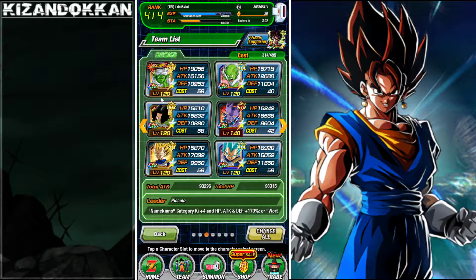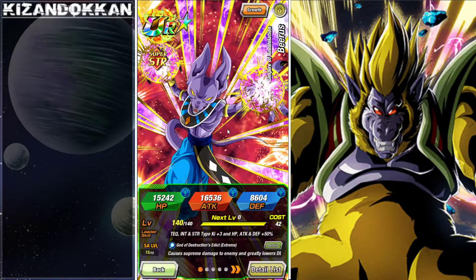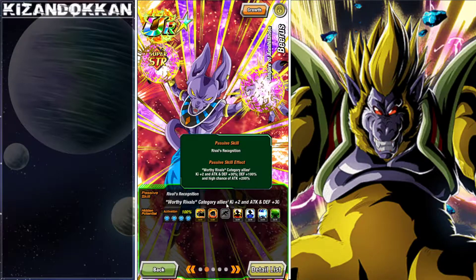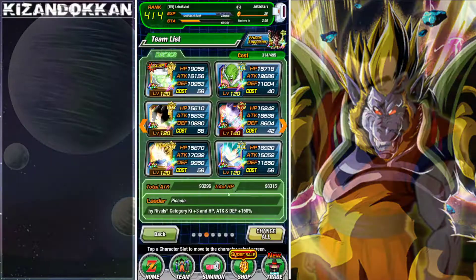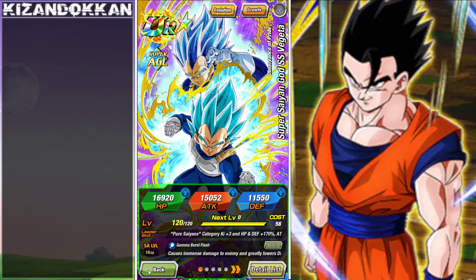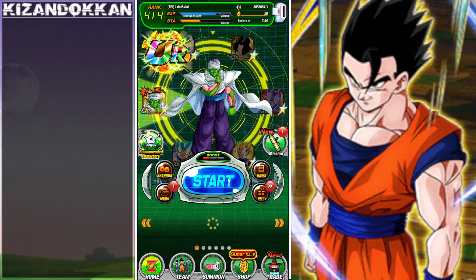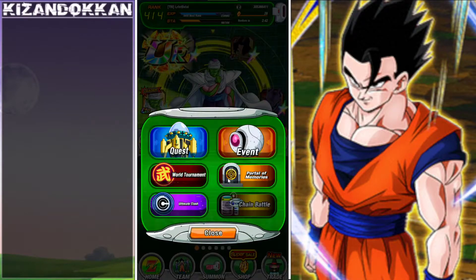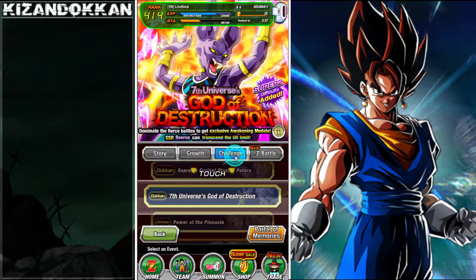Maybe later on I will transform one Piccolo but not the other and see how that runs. I've got a support unit for the Worthy Rivals which gives 30% attack and defense, and I've just got a Vegeta rotation on the other side. This is the team we're going to be using in the Infinite Dragon Ball History to see how they do over there.